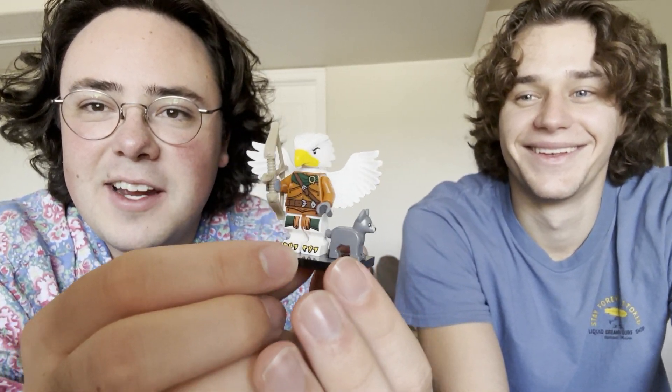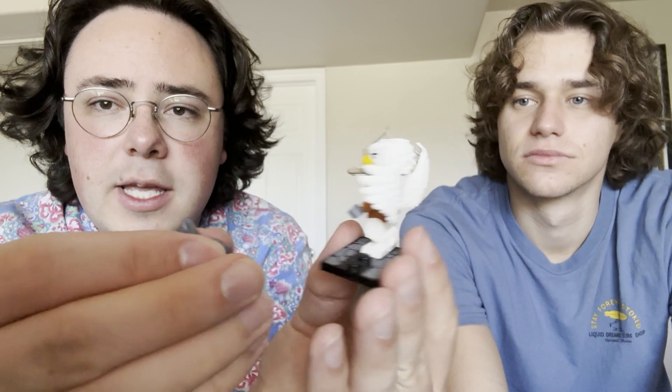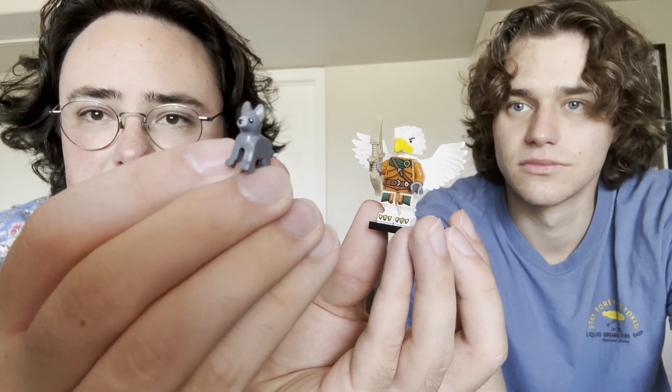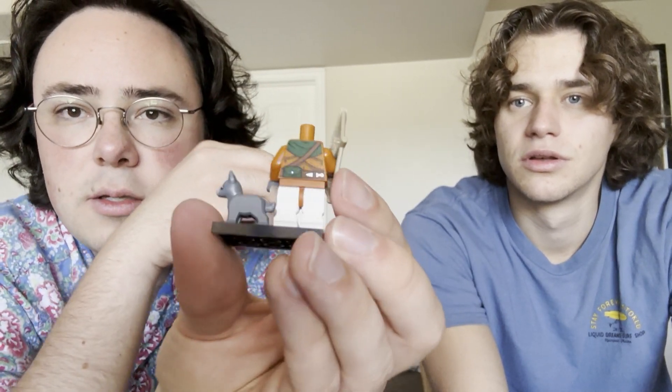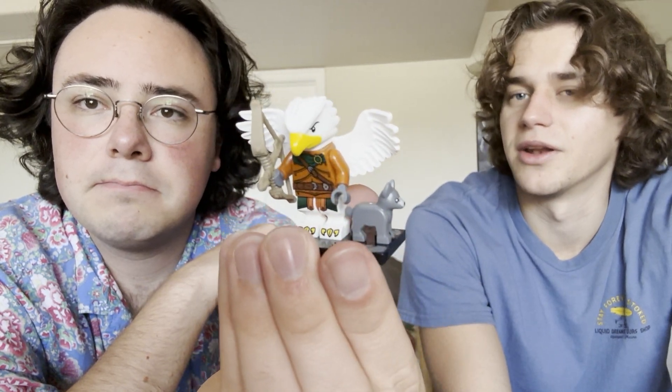And then we got the — kind of like a Chima Eagle here. I think this is a Ranger Eagle guy — I don't know the official race name in D&D. It comes with this new little wolf pup and a cool new bow mold, which is really sweet. New mold for the wings too. I'll take it off so you can see the back printing as well — it's pretty standard but nice to have. Sometimes with those molds it prevents you from seeing a cool print on the back, but that's a great mold and it's cool they add it anyways.